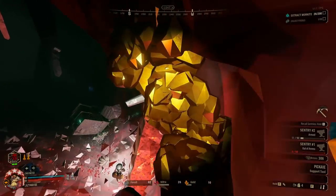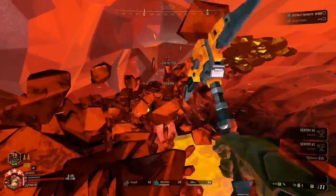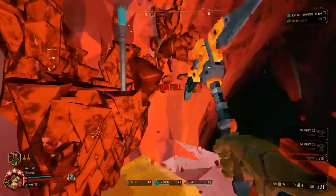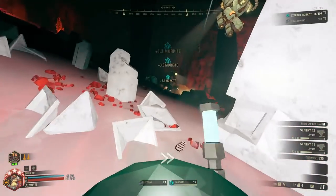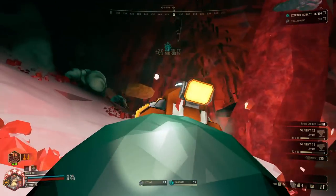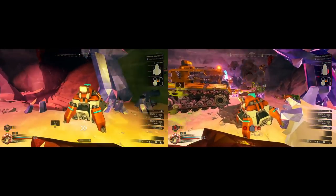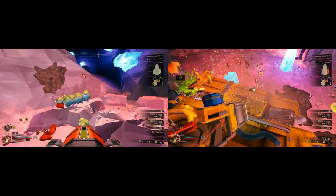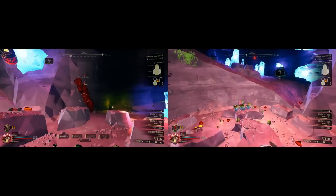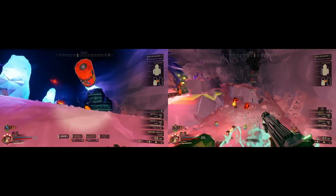To be clear: the mining gold run mines every gold vein it sees and kills every loot bug it sees. The skipping gold run skips all gold veins and only kills loot bugs when it needs nitra. Both runs mine all crafting minerals because they're simply too valuable to skip. They will also both get compressed gold because it gives so much that it wouldn't really make sense to skip, even if you are skipping all normal veins of gold. The skipping gold run will also sometimes incidentally pick up gold that gets knocked loose by various things.